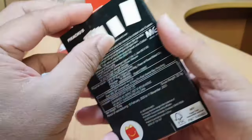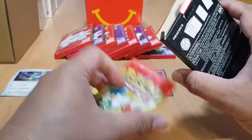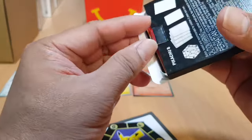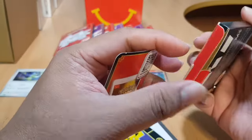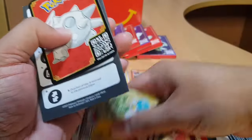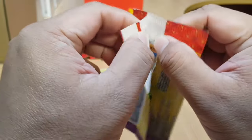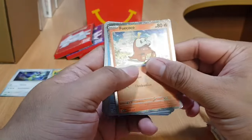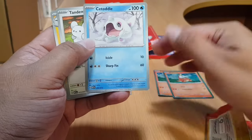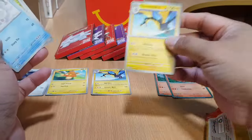The next pack is Pikachu B. Here's the four-card pack, the instruction manual, the coin, and the QR code card. These four items are standard in each box. Let's open the card pack and see what we get. We have another Fuecoco holo card, and we have a new common card — Cetoddle. Then Tandemaus, Tandemaus, and Kilowattrel — we already have Kilowattrel.